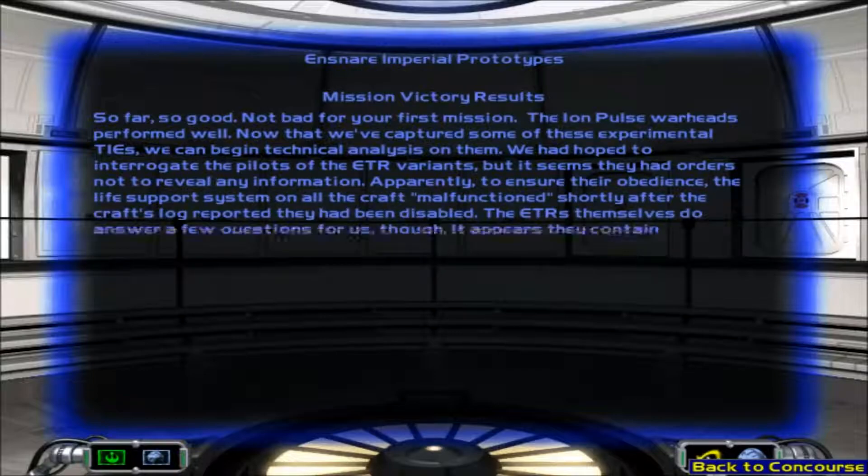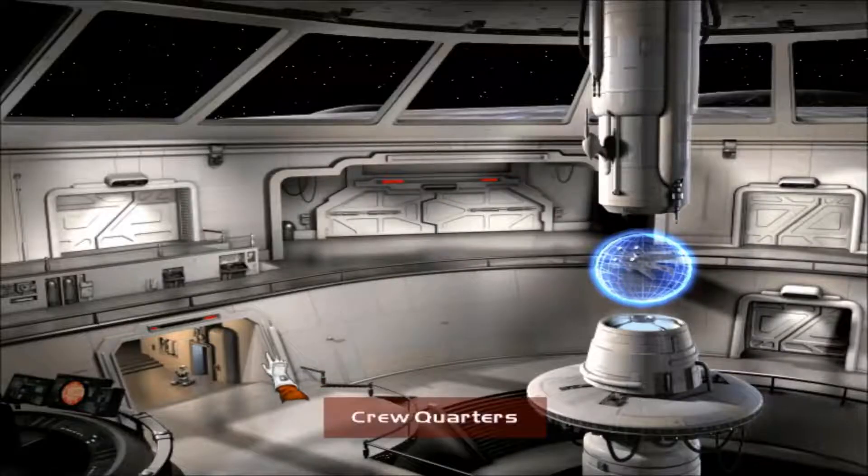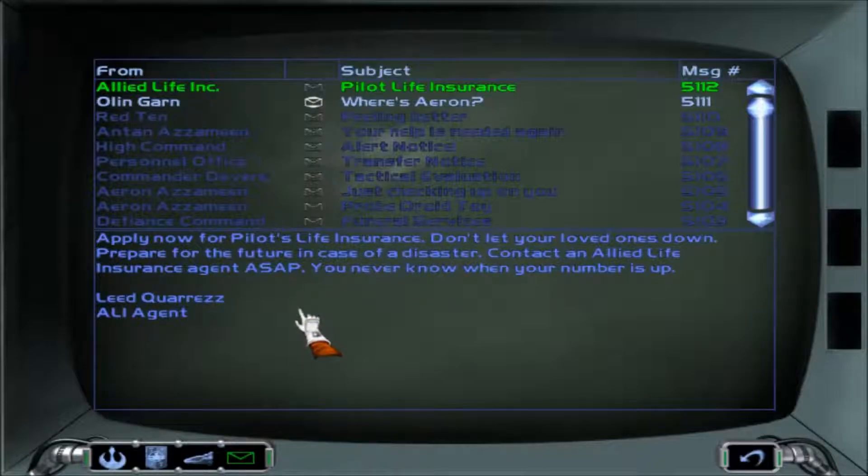Not bad for your first mission. The ion pulse warheads performed well. Now that we've captured some of these experimental TIEs, we can begin technical analysis on them. We had hoped to interrogate the pilots of the escort transport variants, but it seems they had orders not to reveal any information. Apparently, to ensure their obedience, the life support system on all the craft malfunctioned shortly after the craft's log reported they had been disabled. The escort transports do answer a few questions for us though - it appears they contain sophisticated communication equipment that is linked with the Starfighters. Our best guess is that these ships are part of an experimental Starfighter project. Who is the madman behind this project? That's a good question. It sounds like it is payback time.